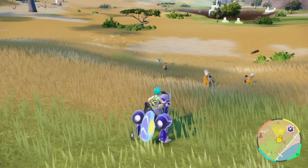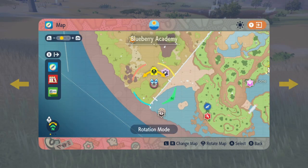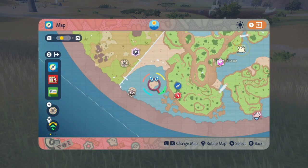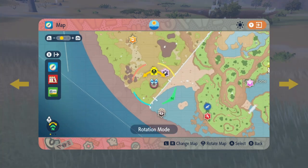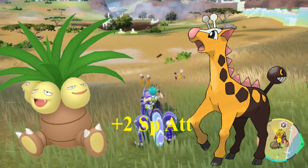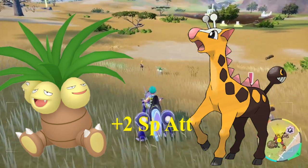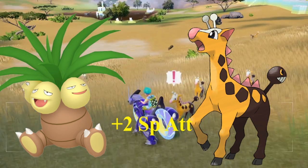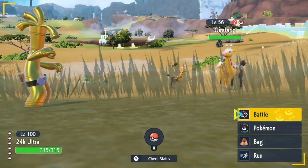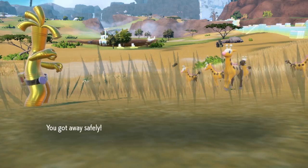For special attack EVs, you're going to want to go to this part of the Savannah biome, right in the corner — kind of right across from the pond where you farm Tentacool and Tentacruel. Right here you'll find two common spawns: Girafarig and Exeggutor. Both are common spawns and both give two points of special attack each. They're really easy and quick to farm given how common they spawn, making it a really solid spot.